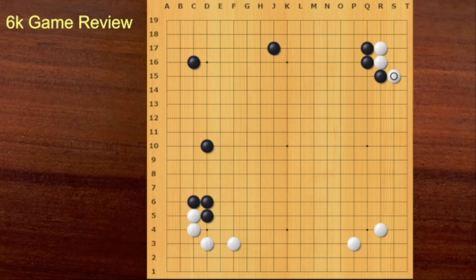This is a 3-3 joseki. White should push here. Otherwise, if I play away, this is so painful. This is sente. If I play away, this is dead — White is gonna die. So if I answer like this, this is good for Black. So this is a joseki. Now White can play away.